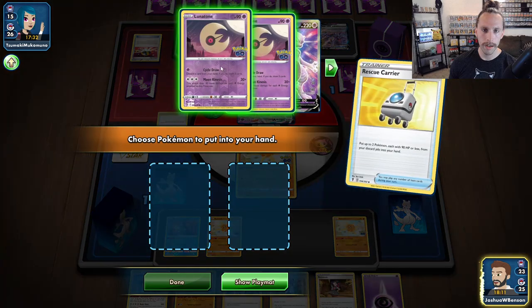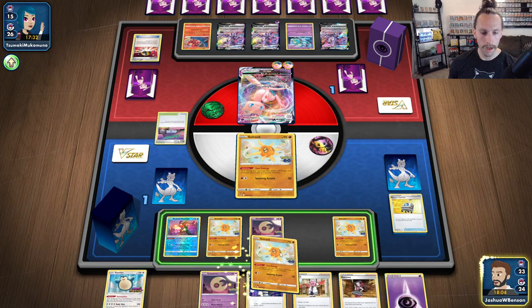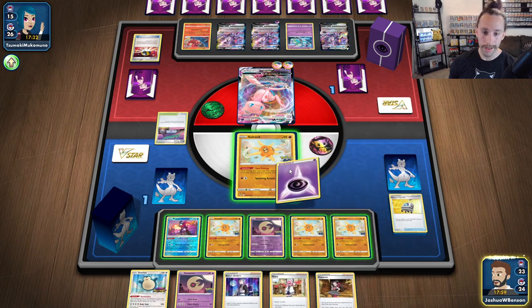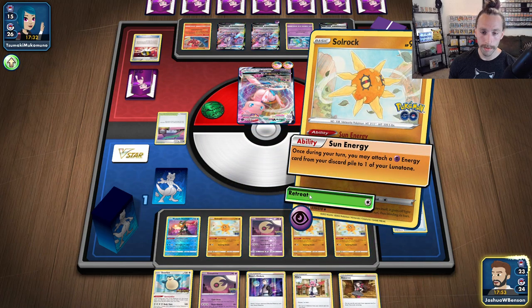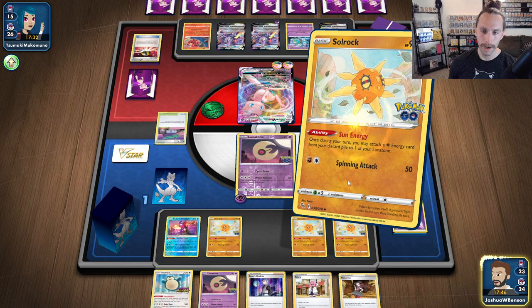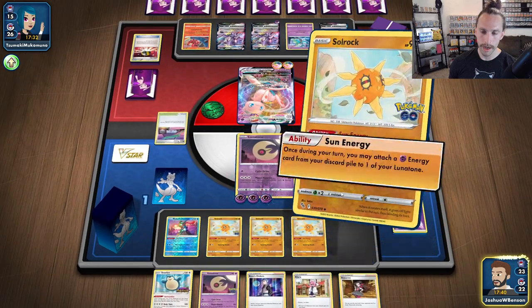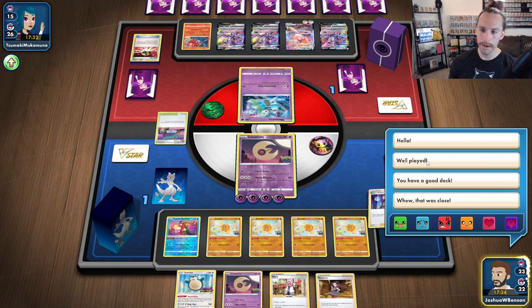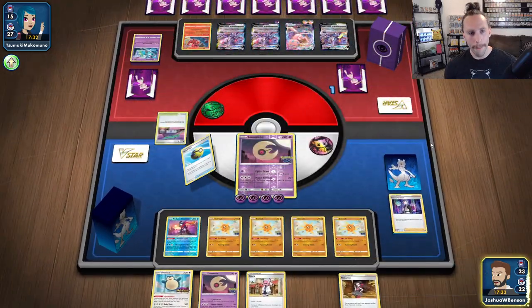Go ahead and grab the Rescue Carrier — we'll just grab two Lunatones. We'll put up another Soul Rock. We're going to retreat into the Lunatone, then just pile it on. Sun Energy number three, energy number four, then we're going to Boss up the Meloetta, give them a well played, send a spirit bomb their way — and boom, we got the win on Mew V-Max!